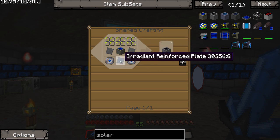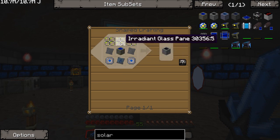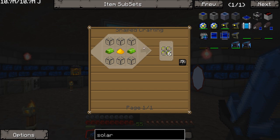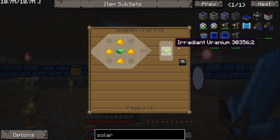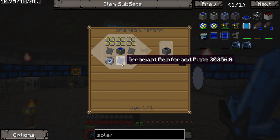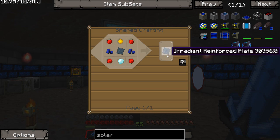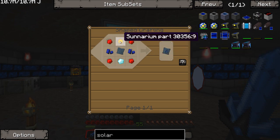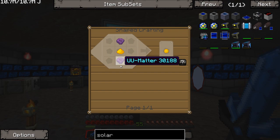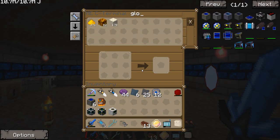We already have this irradiant reinforced plate made up, and advanced alloys, advanced circuits, and solar panels. We just need this irradiant glass pane. In order for this, we just need reinforced glass and the irradiant uranium. Wait — we have reinforced iridium iron plate, but we need the irradiant reinforced plate. So I need to make this cenarium part, which is glowstone and UU matter. That shouldn't be too bad. This isn't what I'm going to be working on all episode — there's actually another project I want to take care of.